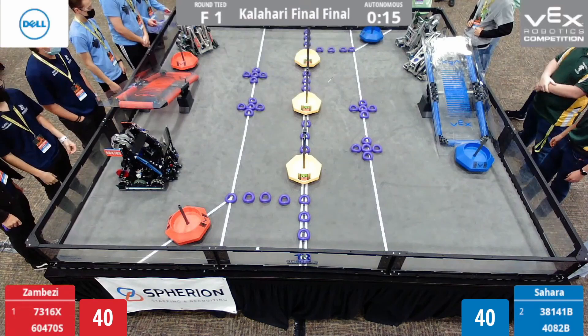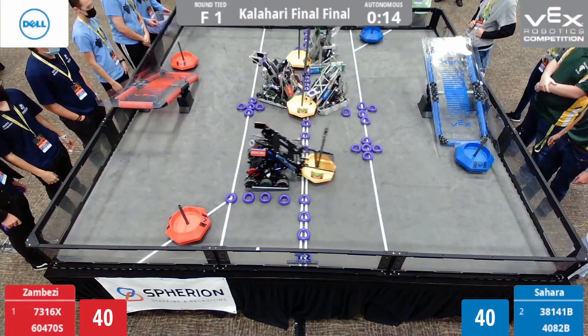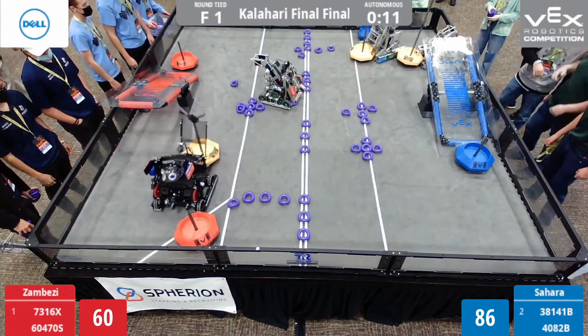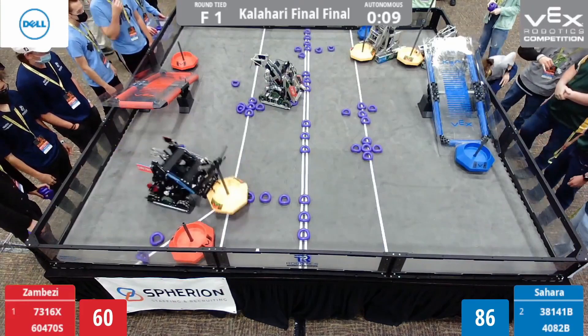The other two robots collect their free alliance goals. Pybotics grabs their free goal, and 4082B actually beats Excalibur to the goal — their placement and speed made the difference. They get back, and now the blue team is at a huge advantage, up in goals.